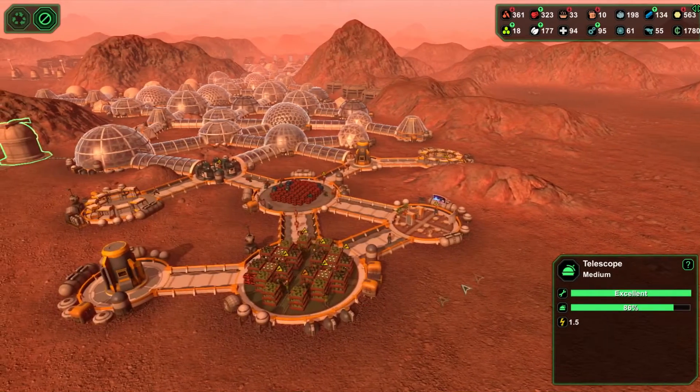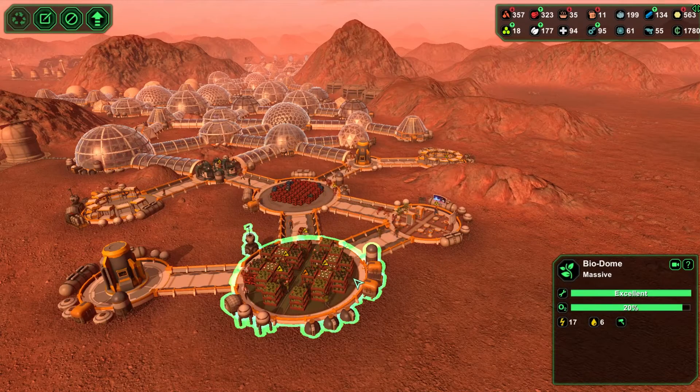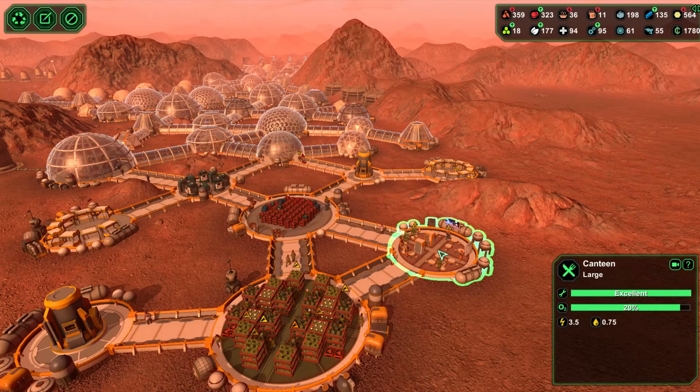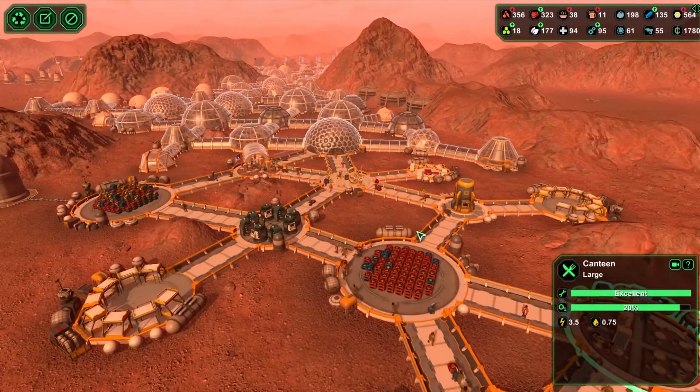In the last episodes, we went about expanding this area here. We put in the biodome — we struggled a little bit to keep it maintained, but it's now coming right. We also put in the storage and the large canteen here, a couple of bunks, and that was about it.